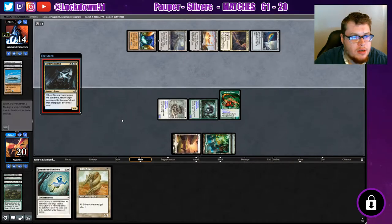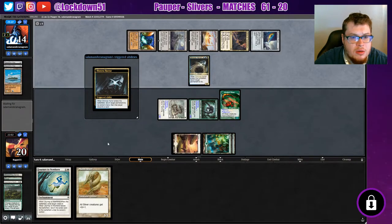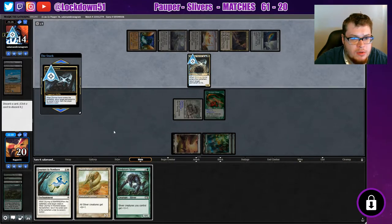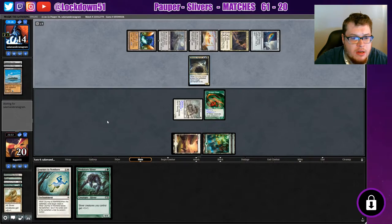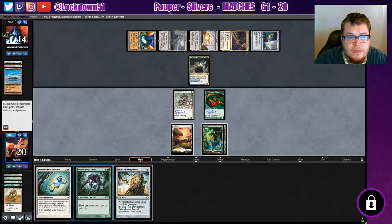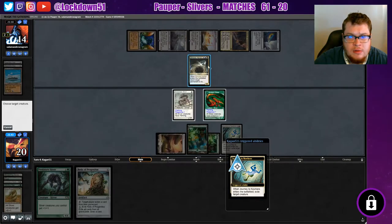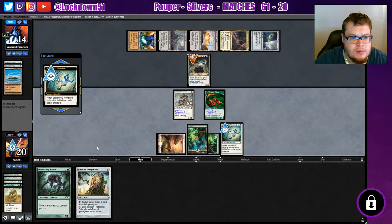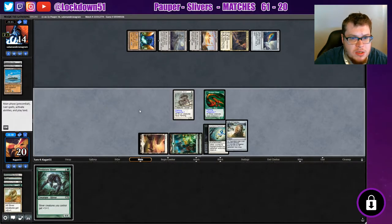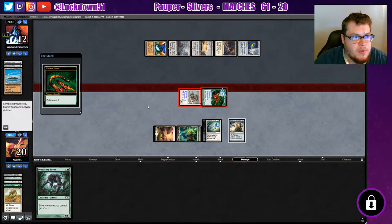Oh that sucks, that's a bummer. We can discard the Plated so we can play our Journey - if we pull into another land we can drop the Predatory and the Journey, that'd be kind of nice. We get a Relic so that's not bad either honestly. Let's get rid of this guy though. We'll get in for more Poisonous, drop our Relic, show them we mean business. Four Poisonous counters.